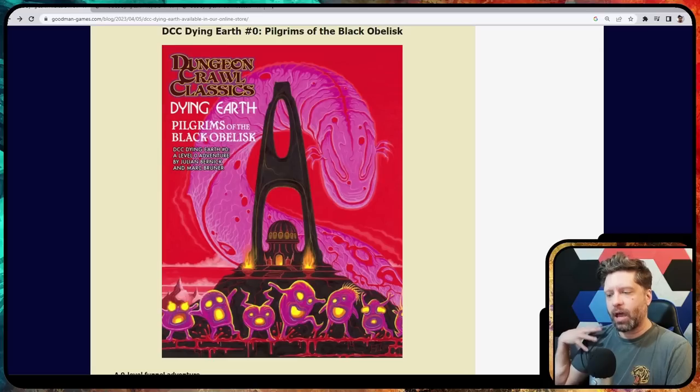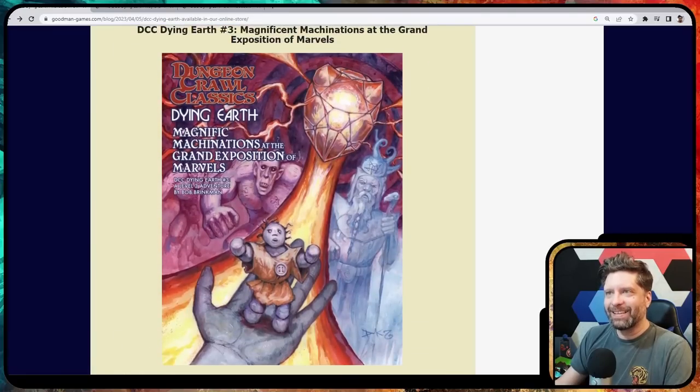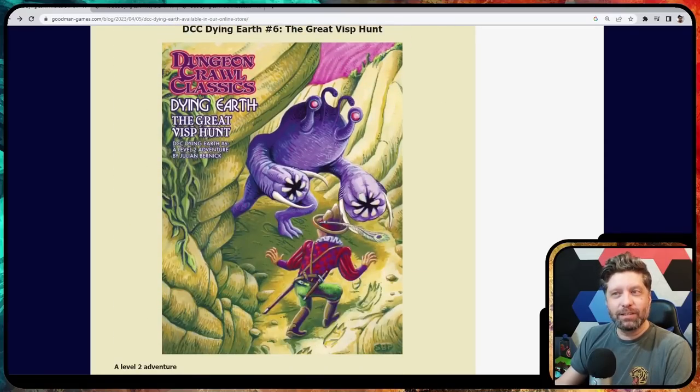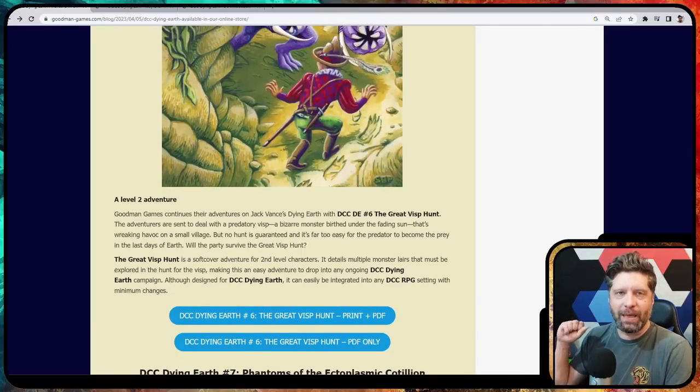This makes a lot of sense, similar to how the Lankmar box set worked — that's the last one I'm familiar with. Lankmar came out with a box set and a few adventures, then wrote more as it went along depending on popularity. This is similar: we have a funnel — a level zero adventure — then a level one, a level two, a level three, level four, level five, another level two, and two level three adventures. So right away, you could do the funnel and then adventure after adventure, and that is well worth the price.